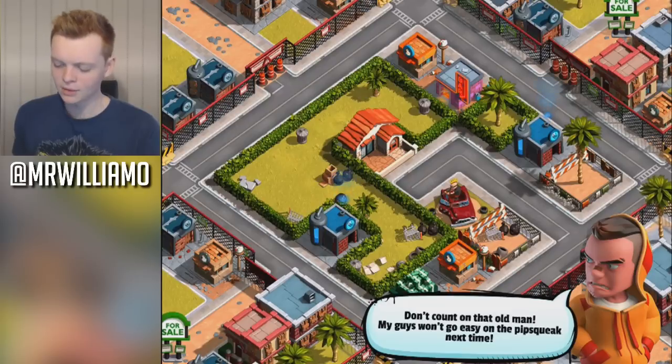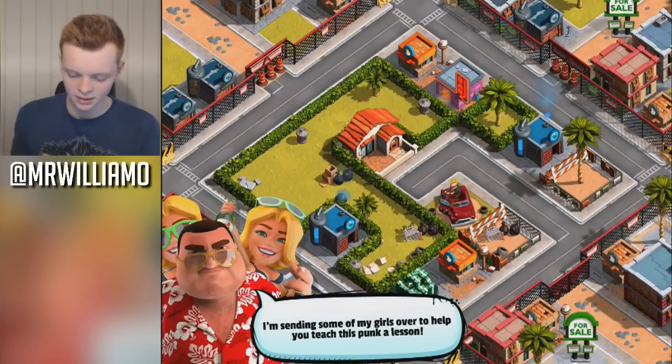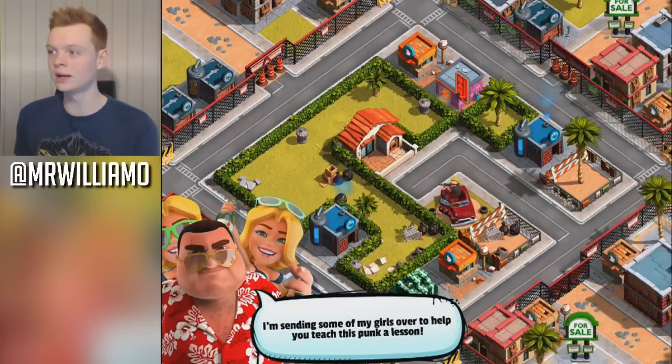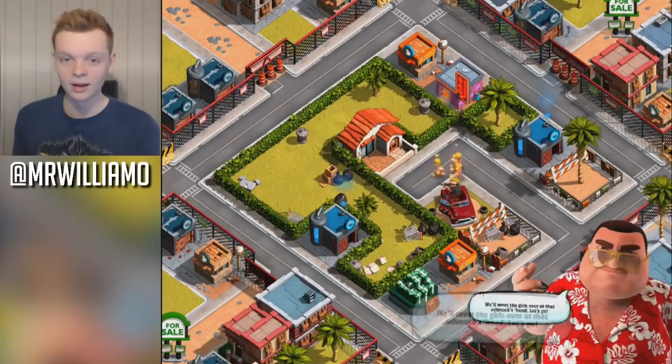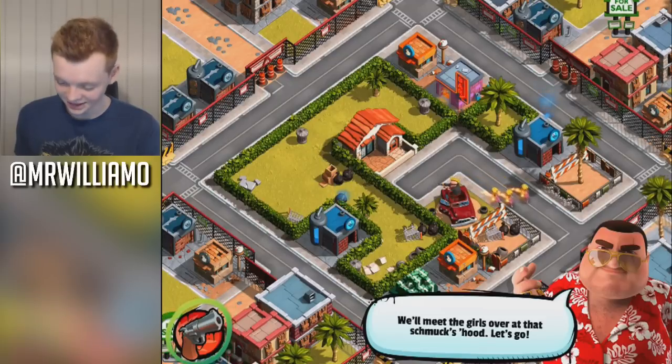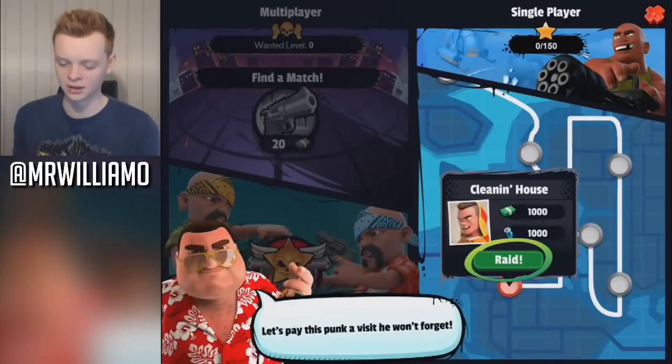'Don't count on that, old man. My guys won't go easy on the pipsqueak next time.' Shut up, dude. Look at him now — he's got all the girls. 'I'm sending some of my girls over to help you teach this punk a lesson.' I am not complaining, that sounds good. 'We'll meet the girls over at Schmuck's Hood. Let's go.' Right — we're going to Schmuck's Hood, that's what we're doing.